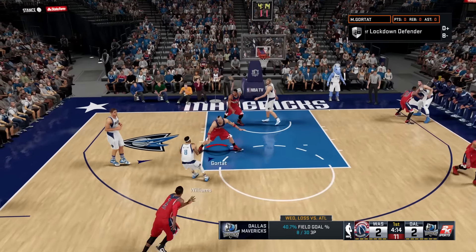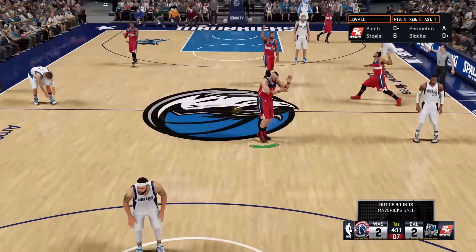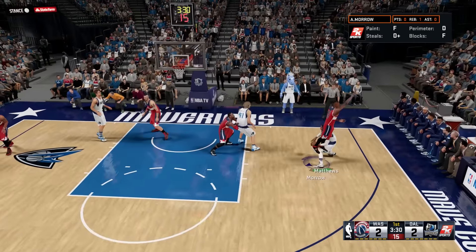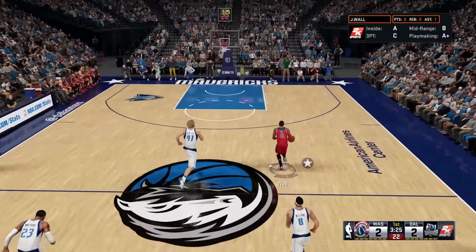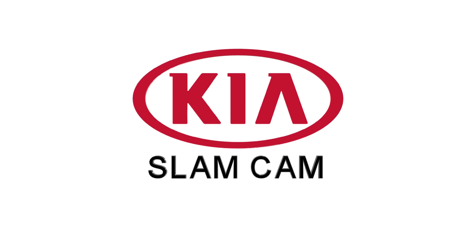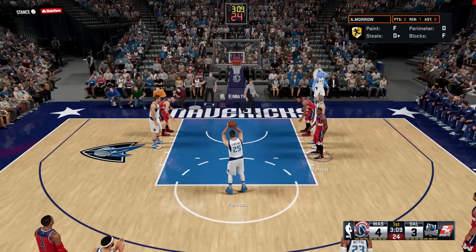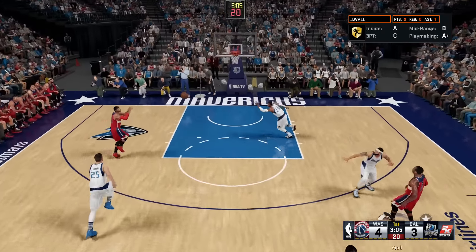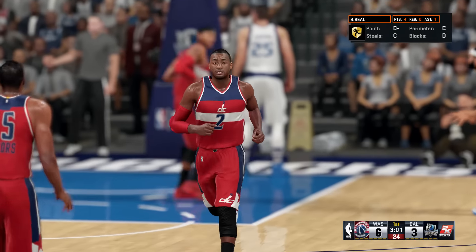We're trying to get that steal. Get that out of here — that block by Gortat, that's what I'm talking about man, Polish Hammer! Now they're back on offense. We're still playing good defense — that's a steal. We got John Wall on the fast break and he yams it. Now off the free throw, Chandler Parsons misses. I got somebody open — Brad Beal from John Wall, and that's a bucket! That gives us a 6-3 lead. We got a good backcourt man, we gotta use him.